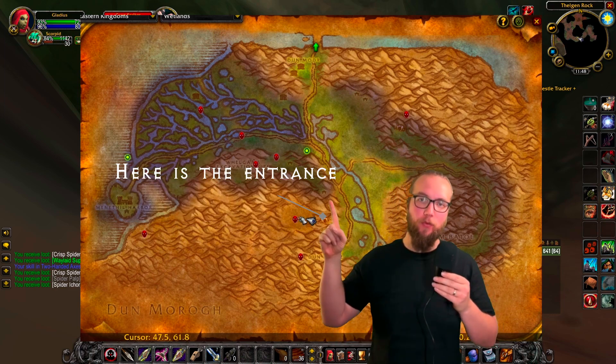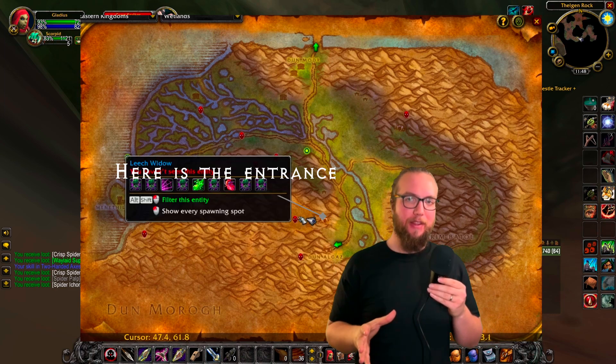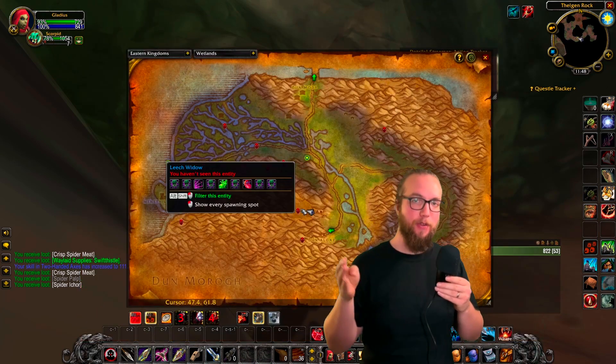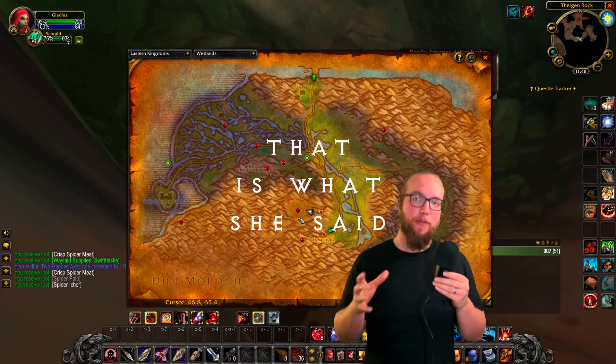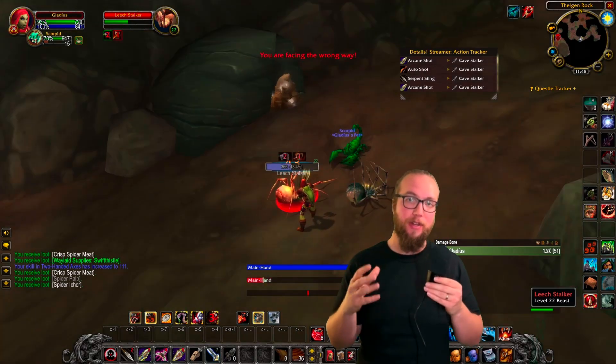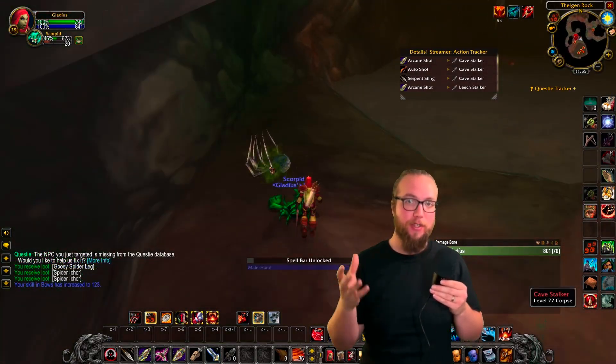You're gonna head over to this cave right here — and this was confusing for me at least. You're gonna be fighting spiders on your way through the cave. It's a really long cave, it goes really deep in there, and you're gonna be fighting a bunch of spiders at the front. Eventually at the very end of the cave there's an open area where you're gonna see the boss monster, which is Keridan.